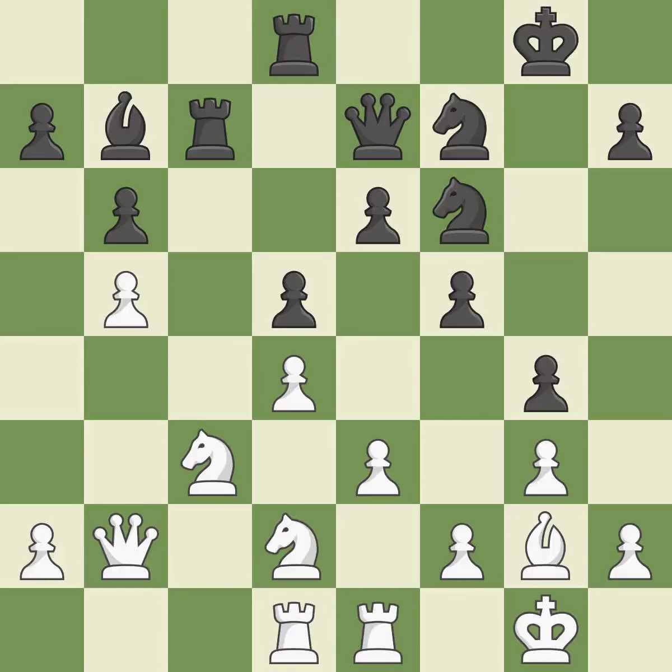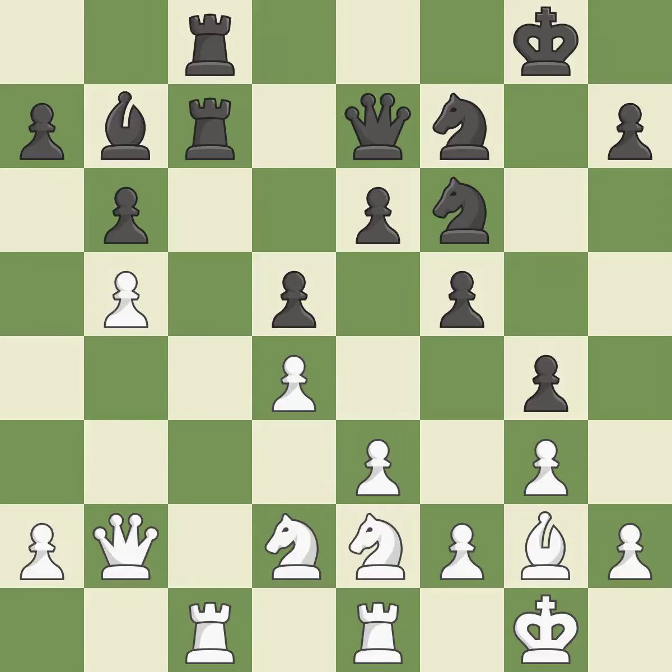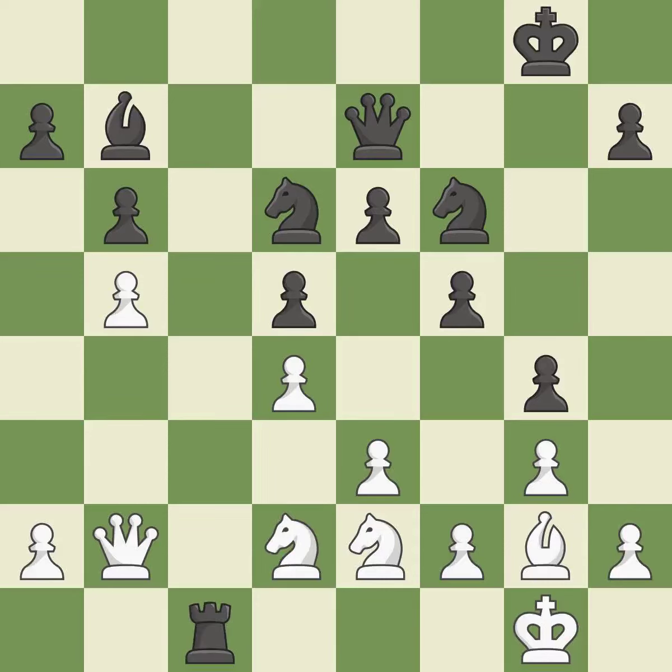That's an unfortunate error — a mistake. On the file, the rooks are strategically doubled and forcefully combined — ideal. This offers to exchange pieces of equal value. This allows the knight to control more squares. This exchange is fair. This competes for the open file with the opposing rook. This keeps the material balance in check with good commerce.